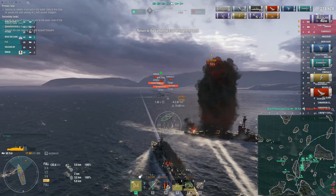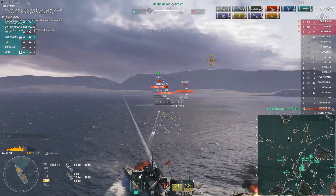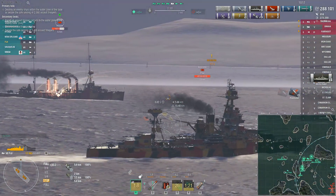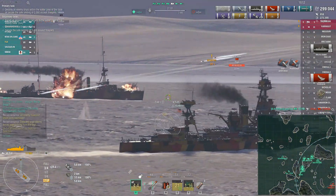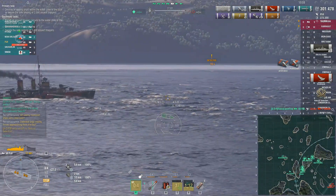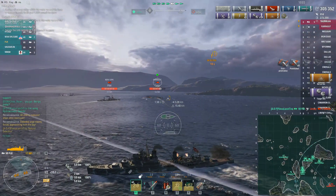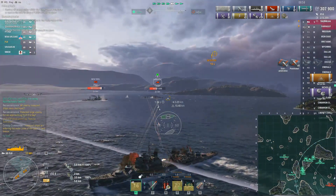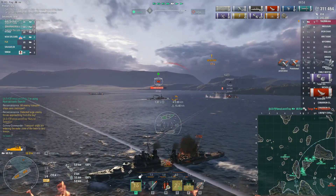Now we're going to turn our attention to the Omaha — sorry, not the Indianapolis. The Omaha has a super vulnerable, very large citadel, so we're just going to soak his health up. That's going to put us over 300,000 damage. Then we're going to deal with the Farragut and get rid of him. He can be pesky but we don't have to worry about torpedoes — I don't think he fires torpedoes this early, not until he gets further past this opening between the two islands on the right.